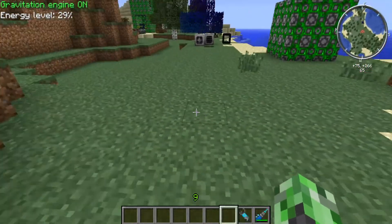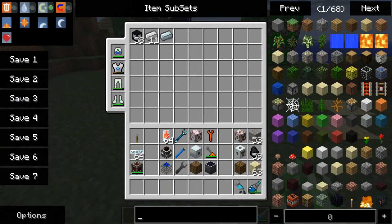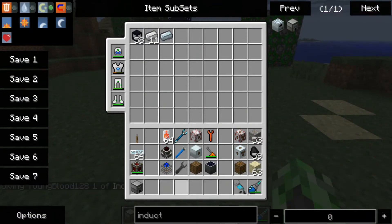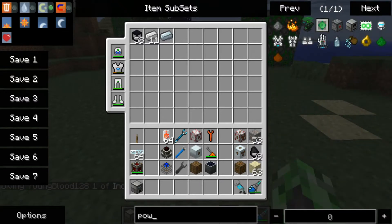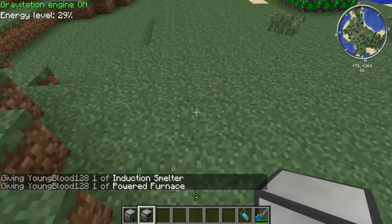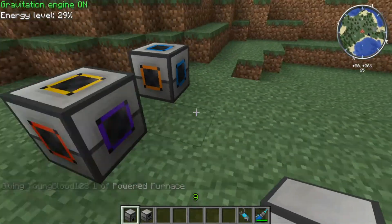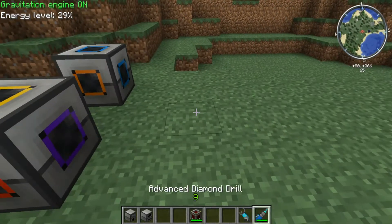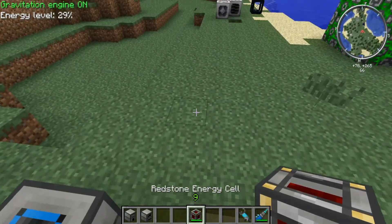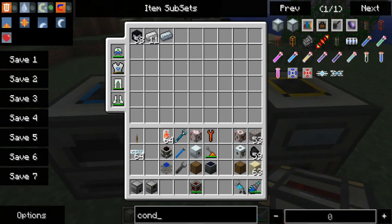Let's go ahead and start the BuildCraft setup. We're going to get an induction smelter and a powered furnace, and I'll put them next to each other. Now we're going to need a redstone energy cell. And we'll need some red conduit wiring — red energy conduits. You can also use golden conductive pipes and do the same thing, but I'm going to use these.